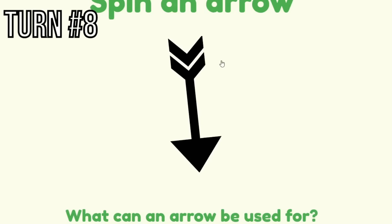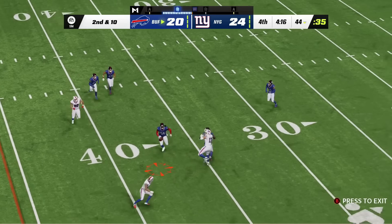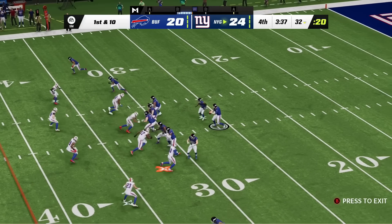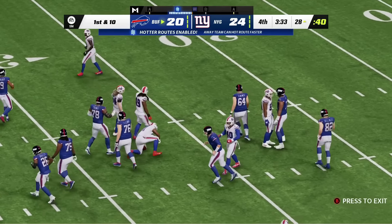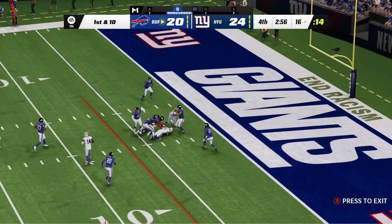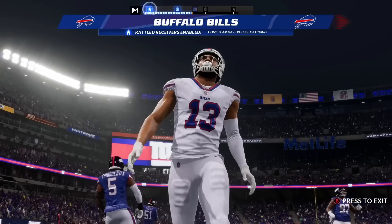Buffalo Bills back again, going up north and hitting upstate New York — the Giants. Second and ten, Josh Allen almost throws a pick. On fourth and sixteen he gets pressured, and the ball hits the ground — ruled an incompletion, close to a tuck rule situation. Eventually Allen gets a touchdown to Gabe Davis, putting the Bills up 27-24. Daniel Jones takes over, managing the clock and hitting a field goal to tie it at 27. We're going to overtime.